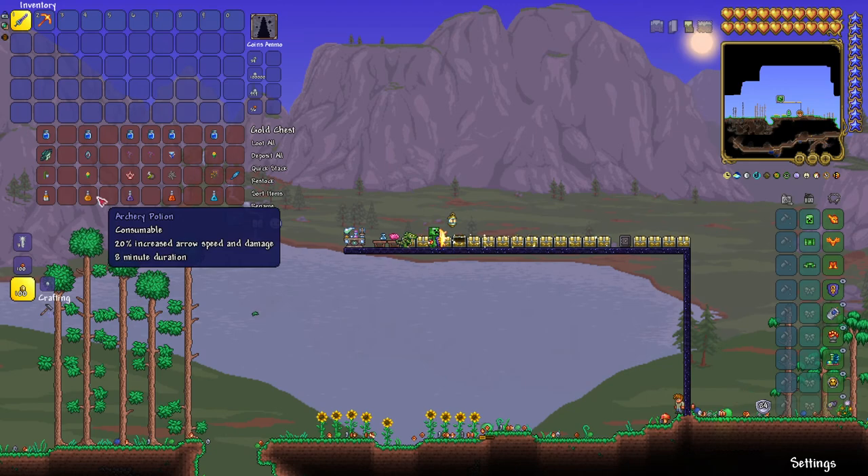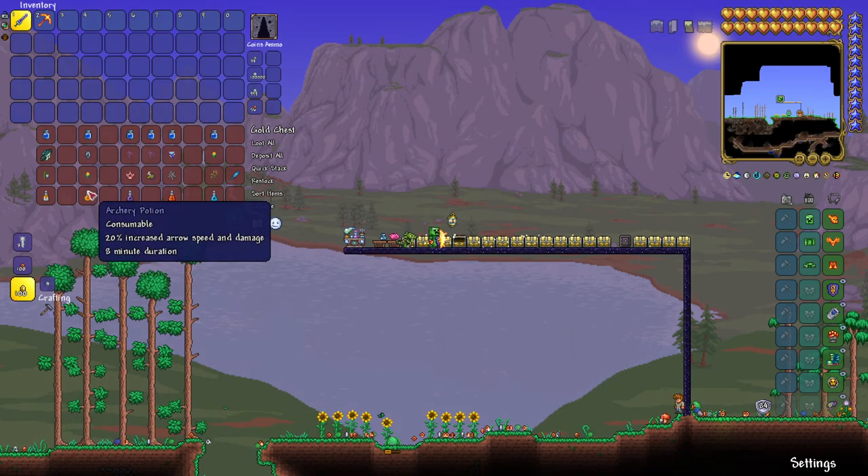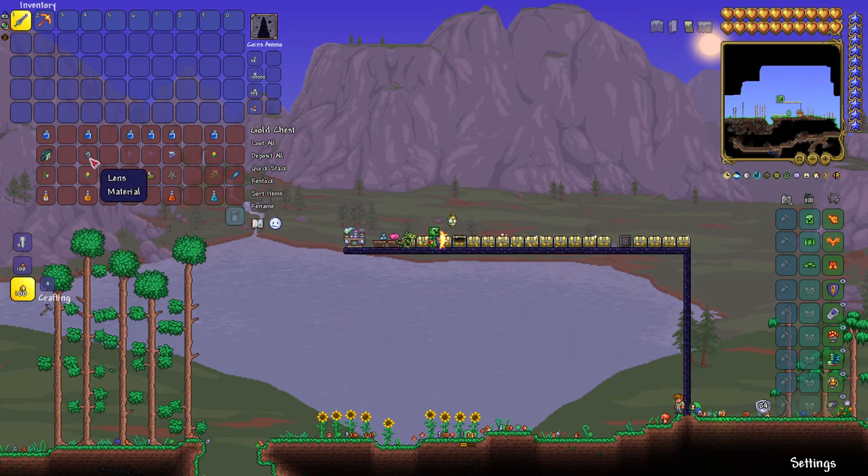Next up is the Archery Potion. It gives 20% increased arrow speed and damage, so if you have a bow, you definitely want to use this. You need a bottled water, a lens, and a daybloom. That's how cheap it is — do it.